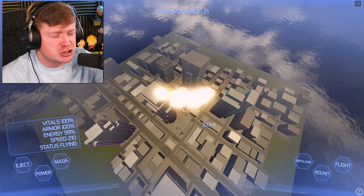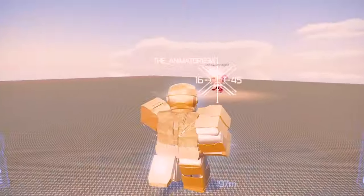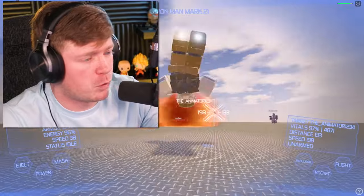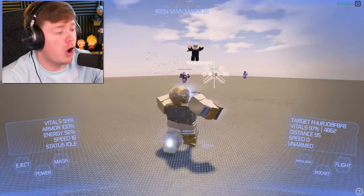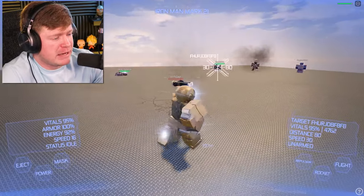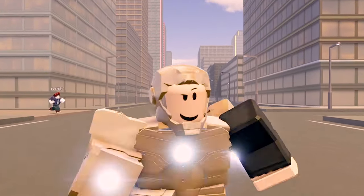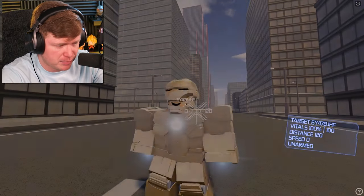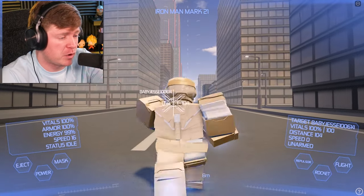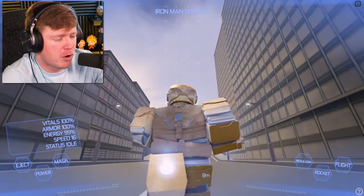As you guys just saw, we went into space but it kind of stopped me. We can get a lot better than that. Somebody is destroying Mini Cappy - we do not take that lightly. We can also do some cool stuff with the suits, like take the mask off to reveal the Cappy face. If I press this button, the mask lifts up - that is so sick. The key to lift it is K. That mask lift is so sick, and then put it back down and we become Iron Man. I love the Mark 21.